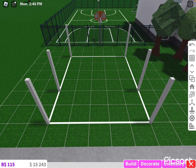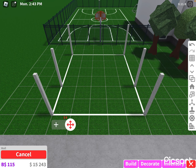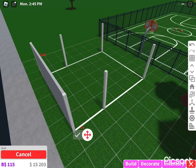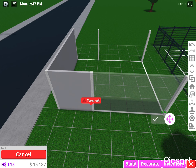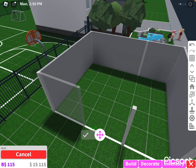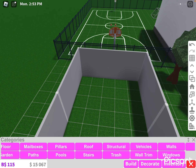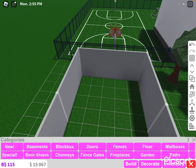We're gonna grab the wall because we need to build a roof and the floor. Put it all around like this, and then I'm gonna build the floor first.